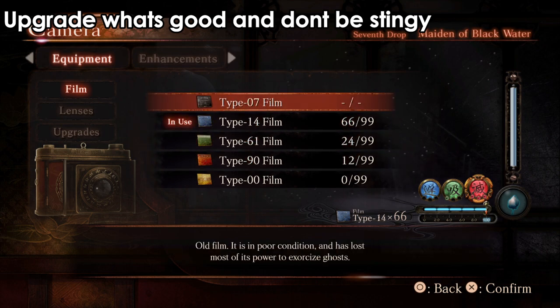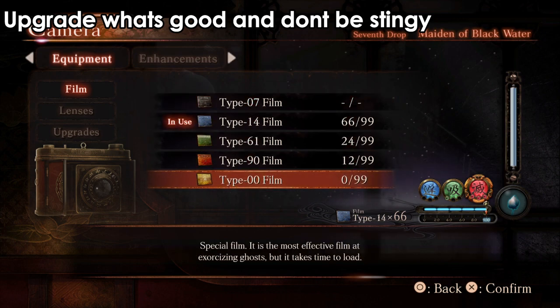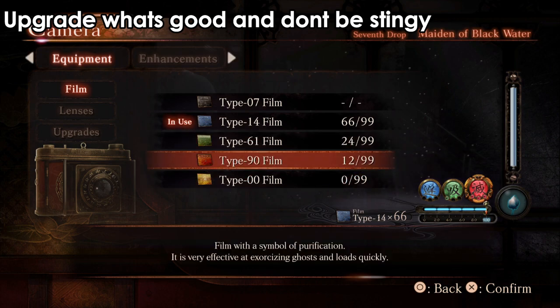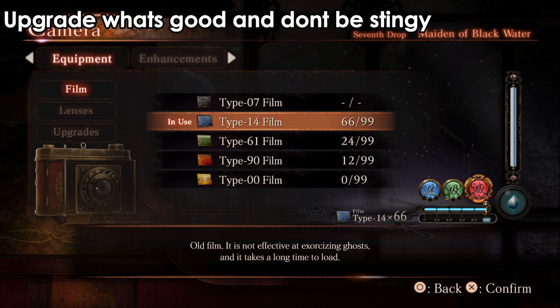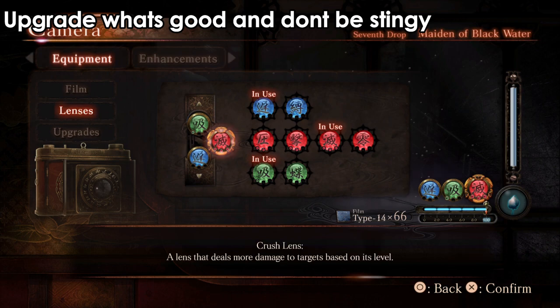Use the film that deals the most damage. The 07 film is basically useless, and the other films that are very slow — keep those for later. But whatever good ones you have, use them because you will get a lot. Don't be stingy with that.